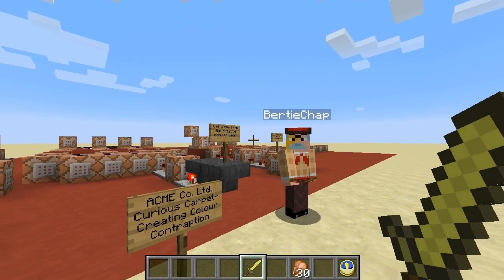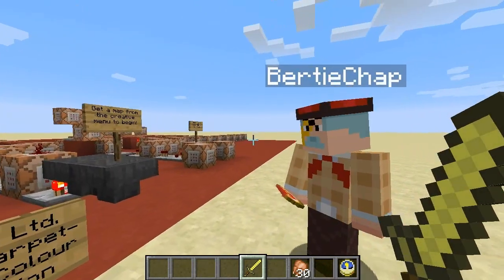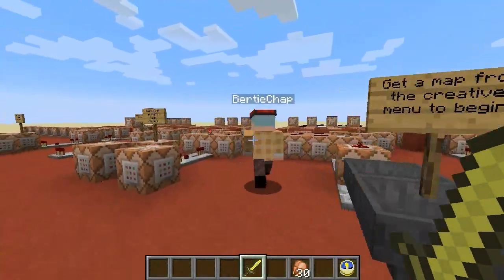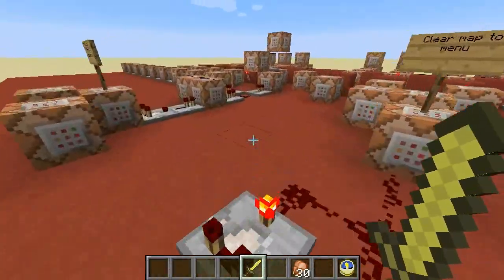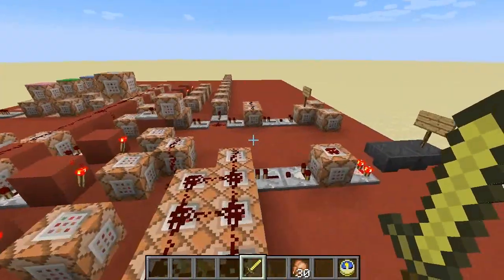That's absolutely incredible. Wait a minute, let's have a look. Oh, it's the act of curious carpet creating colour contraption. Precisely, dear boy. Look at all this redstone and things! Well, actually, it's strange you should say that, old chap — it's not really that much redstone for quite an amazing piece, you know.